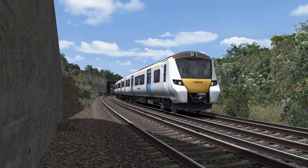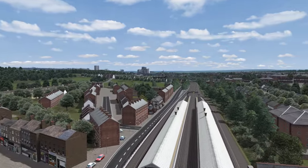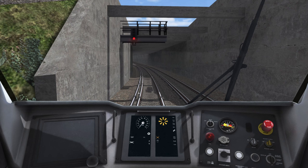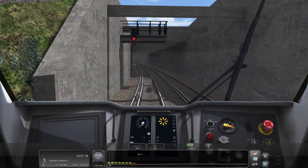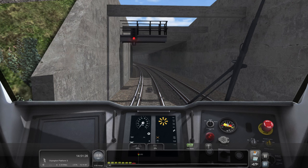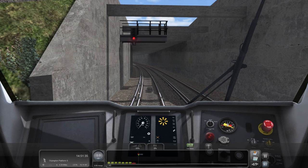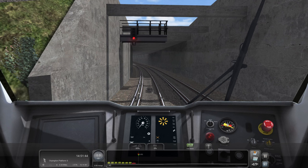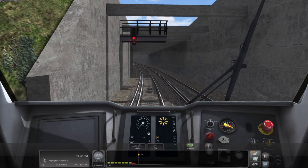Sounds like something's going past. Can we pop outside? There's a 465 coming - that's obviously why we're sat here. Because let's not forget we are empty coaching stock, so we are literally bottom of the pile here. We're going to be doing a lot of stopping, a lot of starting. All the passenger stuff is far more important than us. I have a feeling we could be spending quite a bit of time here sat doing nothing.